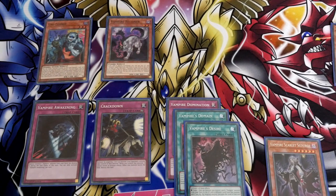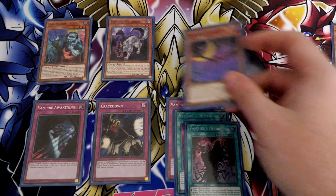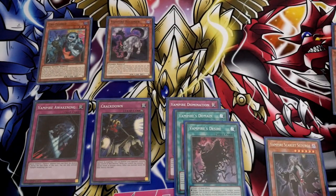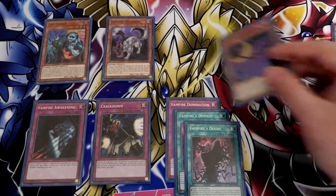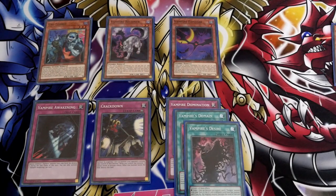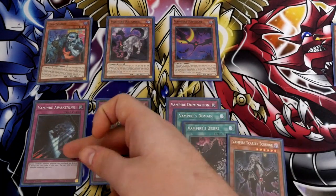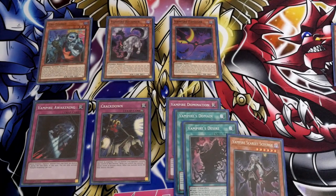Unless you're going to hit something amazing, you're not really able to gain too much advantage. The other reason for sending Familiar is, if you wanted to send Familiar and make this a level 1, you could then use Familiar's effect to send Awakening or Scourge to bring back the Familiar — and straight away you've got a level 7 on board. If you keep the Scourge and send the Awakening, you can then make a Synchro level 8. So it really depends on where you want to take this.